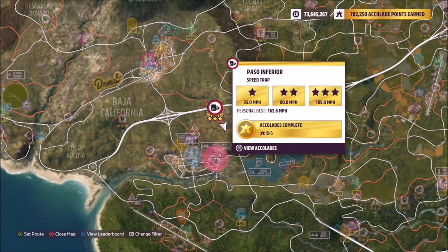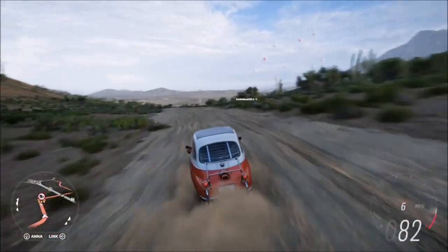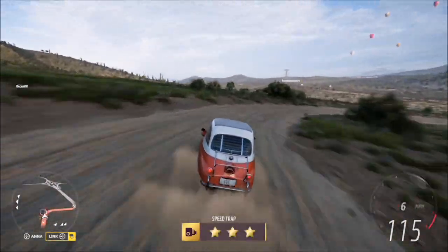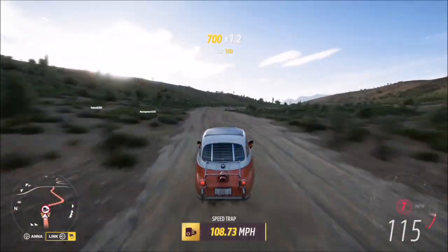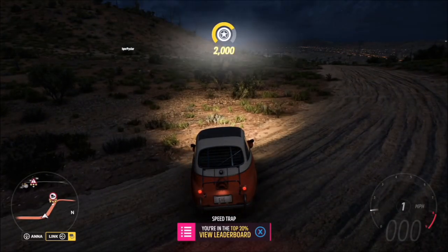The PR stunt I chose was the Passor Inferior speed trap. The reason for this is you can actually get three stars on each run — it's really easy to get with this tune. The three-star target was 105 miles an hour, and that first run we got 113. Bear in mind you've only got to get four stars total, and the second run was another three-star run. So that second challenge is completed very easily.